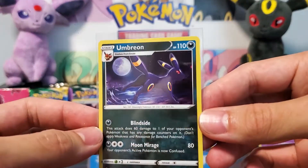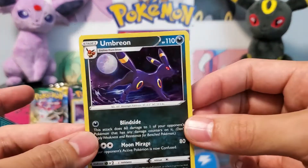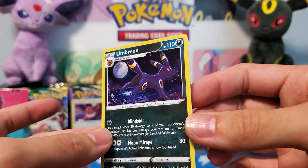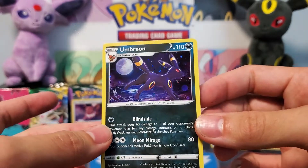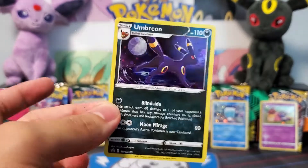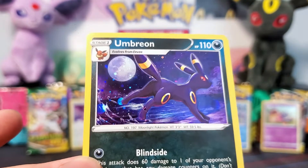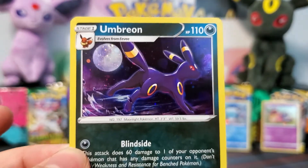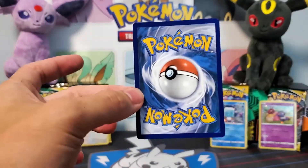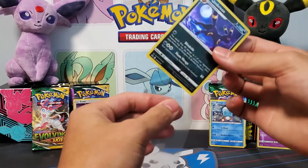Let's check out this Umbreon first here. Let me get it out to take off all the glare. Very very nice artwork — I love this. Gorgeous looking card. Umbreon being one of my favorites, definitely a fan favorite for everyone else as well. The Cosmos holo just looks incredible with this artwork. Umbreon running along the beach there. Check out the back — pretty good. Awesome card.